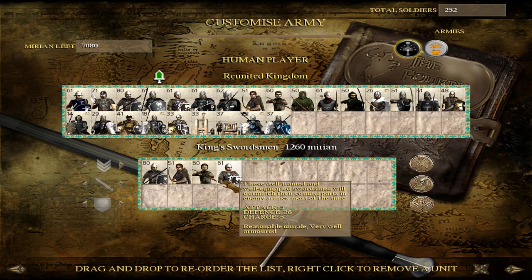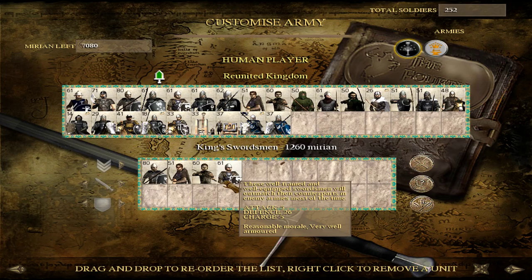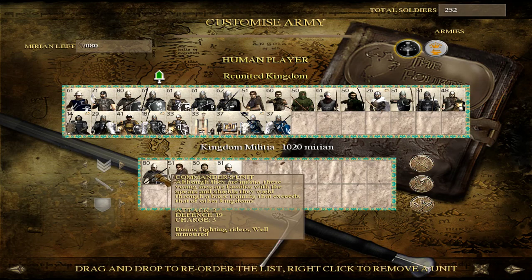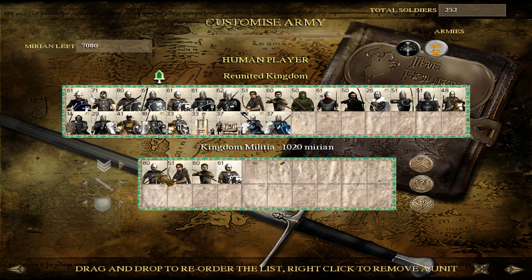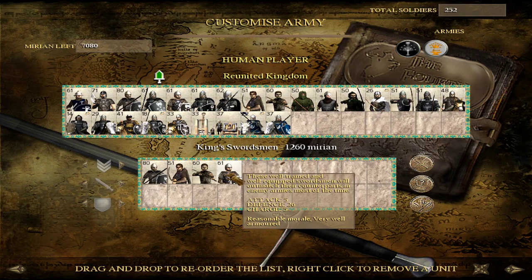At Tier 2 you'll also find the King Swordsman. This is a notable improvement over your Kingdom Militia, so definitely train them — especially in the north in places like Enumenas. You'll have some Militia troops, some archers, but you need a relatively solid line. In the north you won't be very well developed infrastructure-wise, so King Swordsmen will really help strengthen that infantry line.